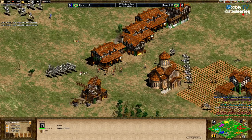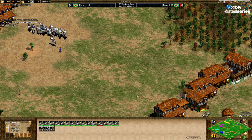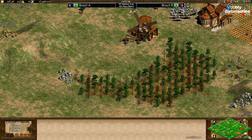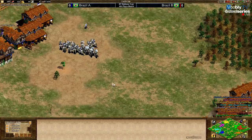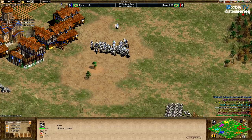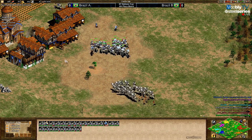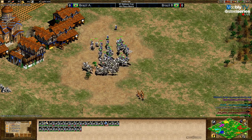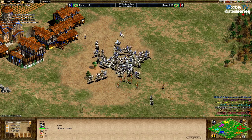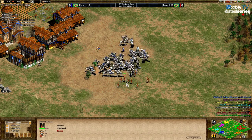Stark is moving in with his plumed archers — only plus one attack. I don't know if he manages to snipe those monks but it's very valuable. 18 knights for Riud and 20 for Ph — more or less the same, but the plumes can really make a difference. He needs to snipe the monks first. Riud has plus two, Ph still doesn't. This could be a nice fight for Brazil A.